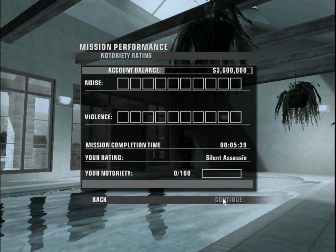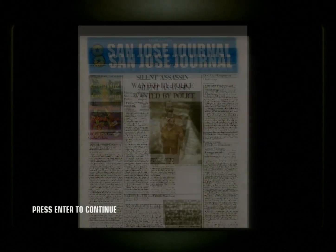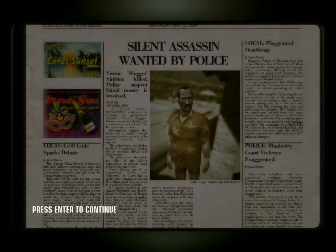Let's see the results — there you go: Silent Assassin, 5 minutes 39 seconds. Silent Assassin — no trouble at all, just a poison injection.